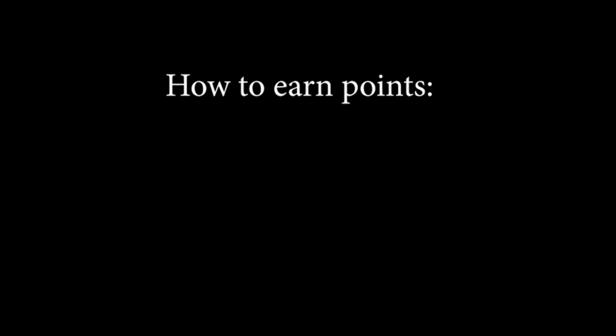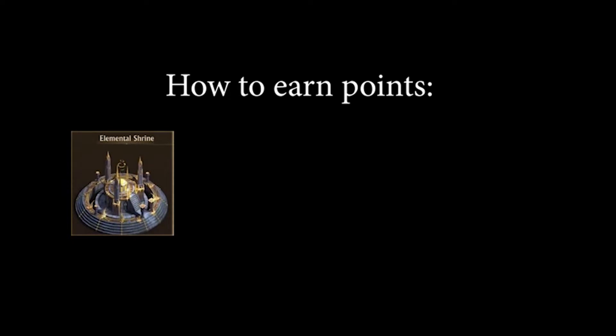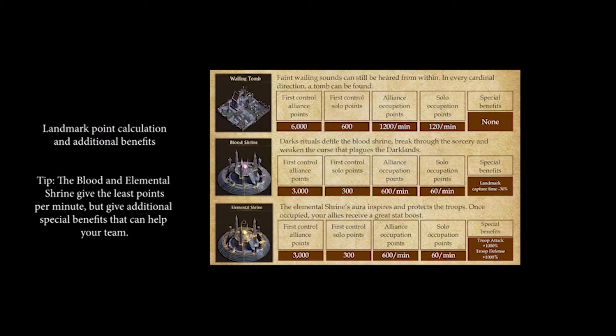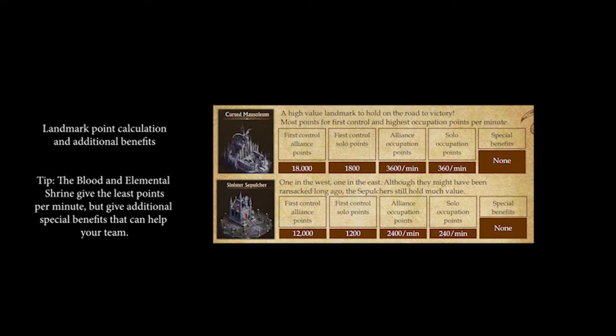The rules of Darklands are very simple: earn solo points and Alliance points by occupying Landmarks, attacking Vampire Nobles, or Mining. The Alliance with the highest score will be victorious. A tie is considered a loss for both sides. If either Alliance occupies all Landmarks for 15 consecutive minutes, they will be victorious.